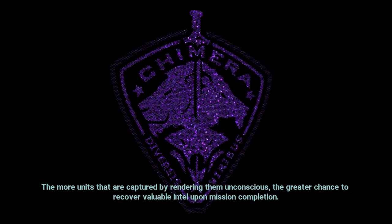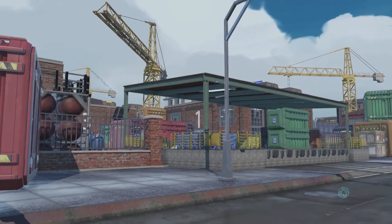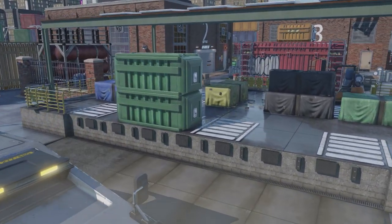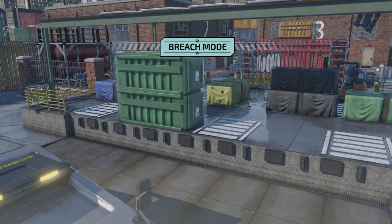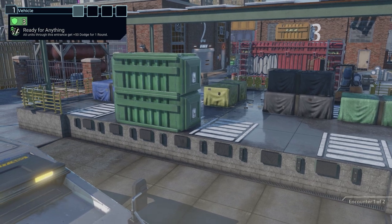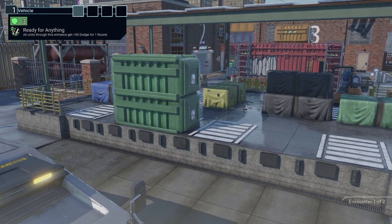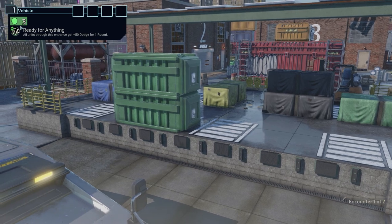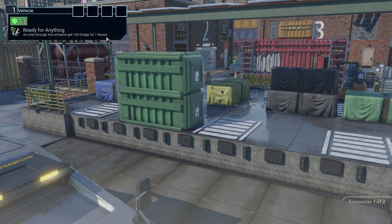We have two main phases in combat: the breach phase and then the combat phase. The breach phase is the first bit — you can see we'll be pulling up in our not-so-inconspicuous vehicle. Very subtle. Then we pick our entry points. On this stage we only have the one, so we're getting out the vehicle and attacking. But sometimes you could be swinging through windows or opening doors — there's lots of varied terrain and levels. We only have one breach option because it's vehicle, which gives us ready for anything: all units through this entrance get plus 50 dodge for one round.